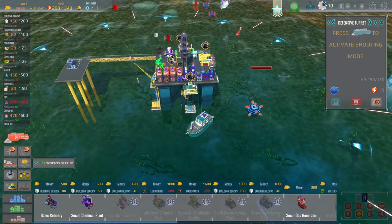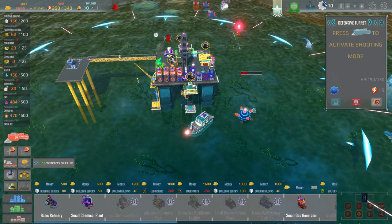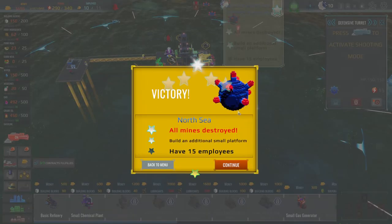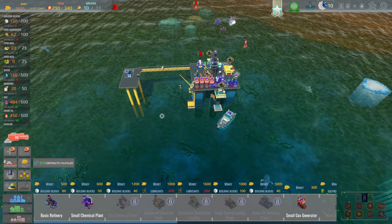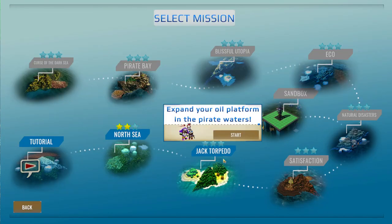I think we're looking pretty good over here. Oh that's a tad annoying - we can't shoot the other one. Nice! We did it! I have 15 employees. We completed this one with two stars. We could have just built another thing and done that one too. Let's go back to the main menu and now we should see we've completed this one with two stars - we can move on to the next.